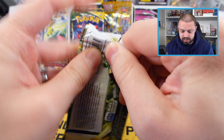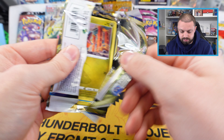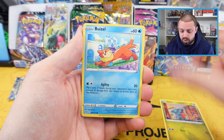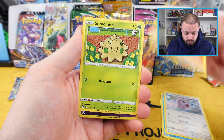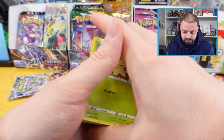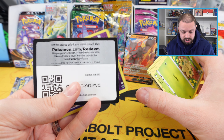Brilliant Stars — let's see what we've got in here. We've got a Gible, a beautiful Castform, Throh, Shroomish, Claydol, and a Manaphy from that one. And of course the code card as well.